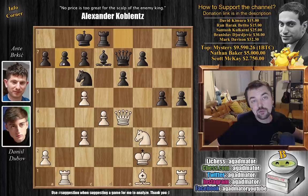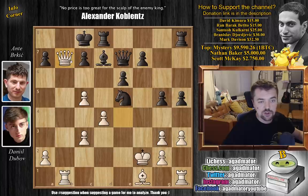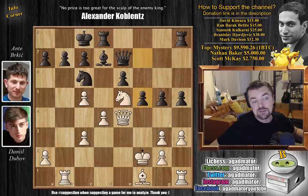Dubov's next move is very, very obvious - it's knight to e5. The knight of course cannot be captured because queen captures on b7 will be checkmate. So black needs to decide how to deal with this. Black plays f5 now, but it's a bit different because the knight vacated the f3 square for the White queen.